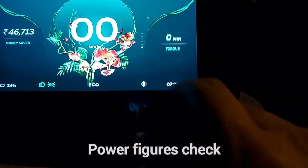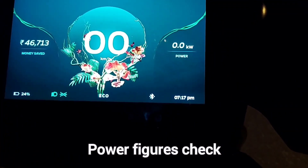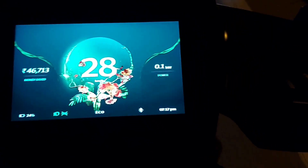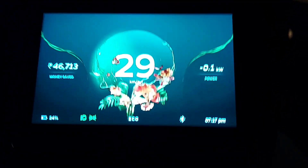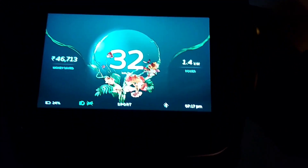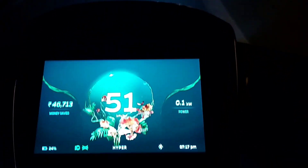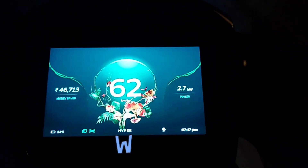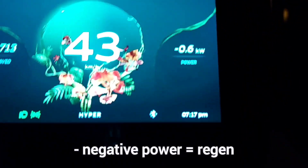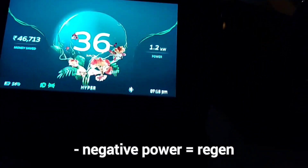Now let's check the power widget. We are in Eco right now — let's see what kind of power it produces in Eco mode. Then let's change to Normal mode, then Sports, then Hyper. The negative power means you are regenerating. Whenever you leave the throttle, the power automatically drops, or you can drop it by force regen.